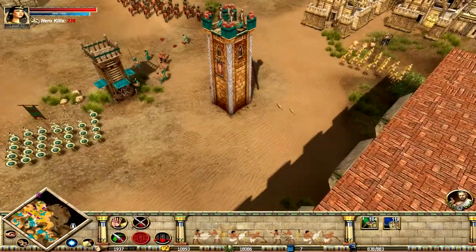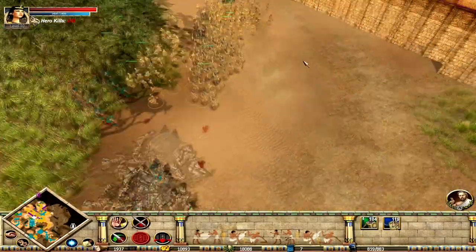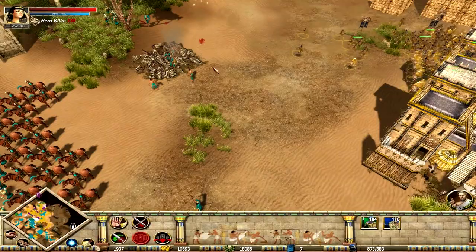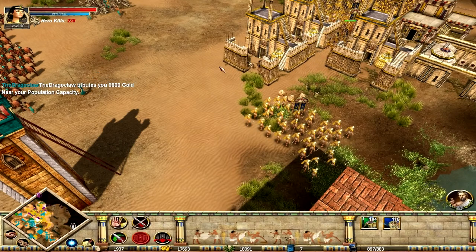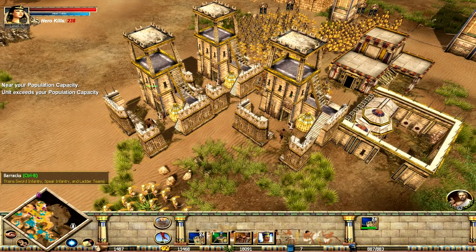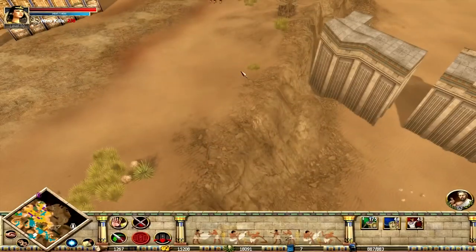He's not defeated yet — I'm pretty sure he's got tons of stupid outposts scattered everywhere, or even just settlers walking around. They'll end up building outposts and using up the resources. How are you doing on resources? One thousand nine hundred and thirty-seven wood, ten thousand eight hundred and ninety-three gold, and eighteen thousand and ninety-one glory — because that's useful. That's some gold — I can at least build some Temple Spearmen with that.